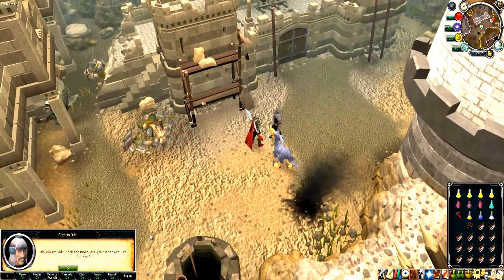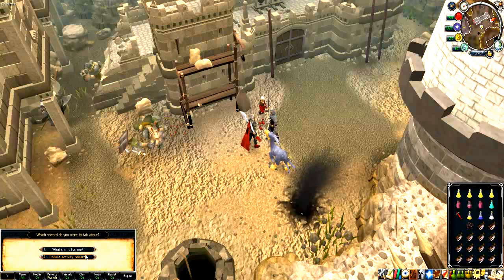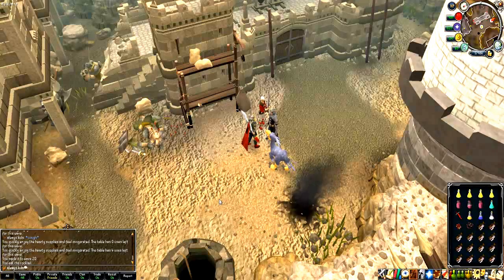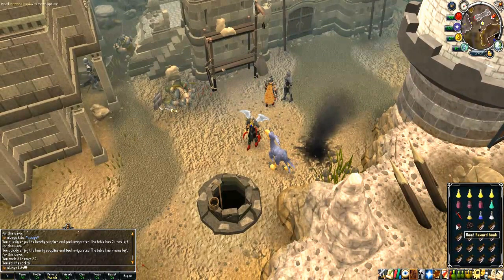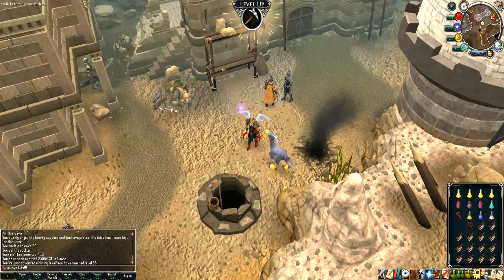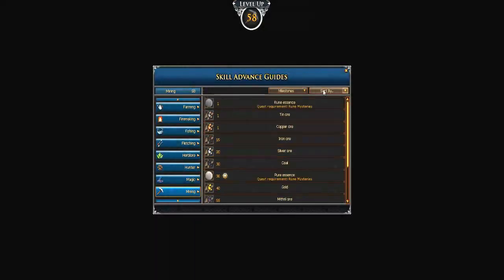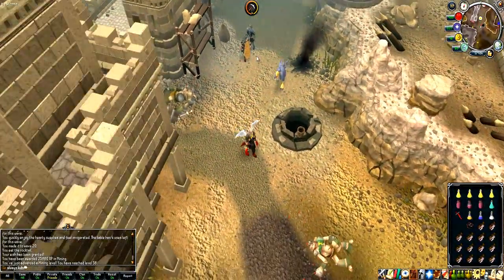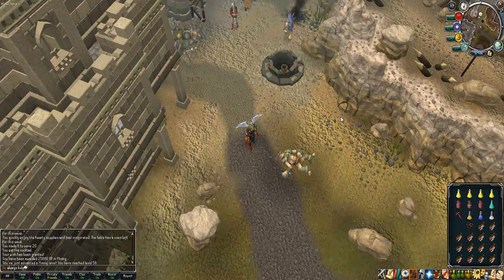Talk to this guy about rewards. He will hand you an XP book — it's pretty good XP per month. I'm going to use mine on mining because I hate mining! It's going to be a lot of XP — nice! That's one level. Now I can do Defender of the Rock or something. I hope you guys enjoyed my guide — I'll see you later, bye!